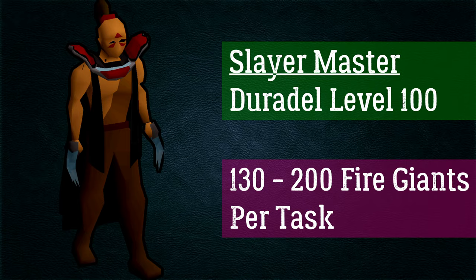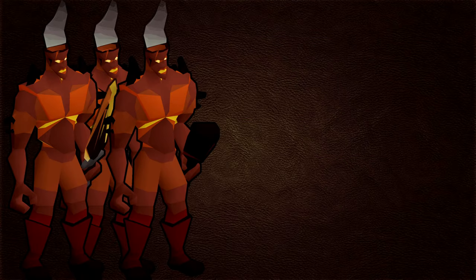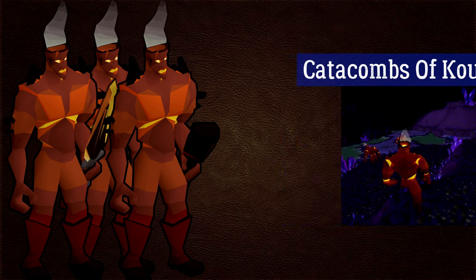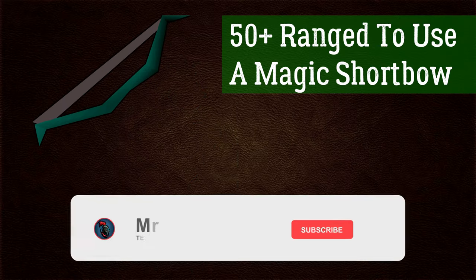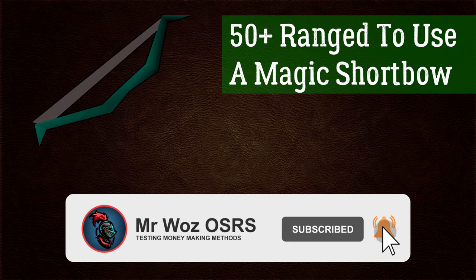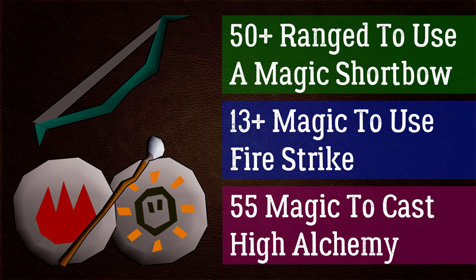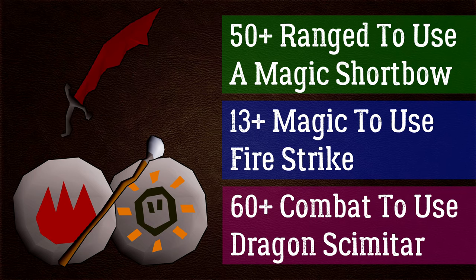The three locations I'll be covering are Brimhaven, the Catacombs of Kourend, and Waterfall Dungeon. For skill requirements, I'd recommend at least 50 Ranged to use the magic shortbow. For magic, a minimum of 13 so you can use Fire Strike, which is very effective as fire giants are weak to magic. If you have 55 magic you can alch items like the rune scimitar. For melee, at least 60+ combat stats to use a dragon scimitar or abyssal whip at 70 Attack.